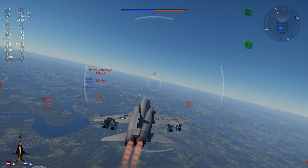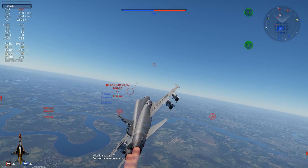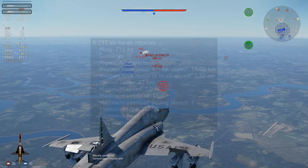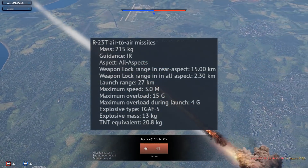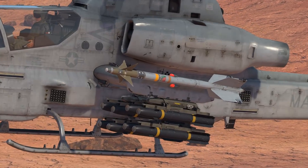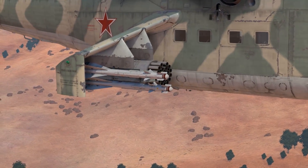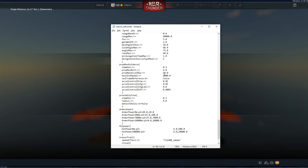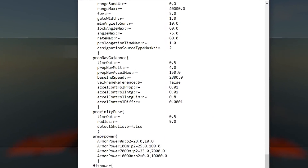A few weeks back, I had a hunch that all-aspect missiles would be arriving with rank 7 aircraft. And while that is kinda, sorta true, we'll be waiting a little while longer for more potent weapons like the AIM-9L and R-60M. And while we wait, I figured I could do a bit of testing with custom missiles to see how they're likely to perform.